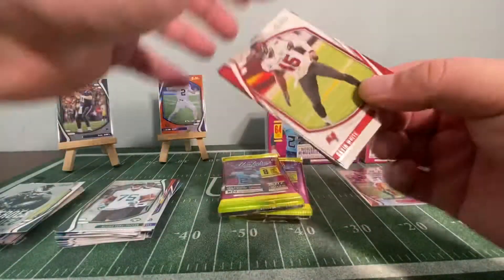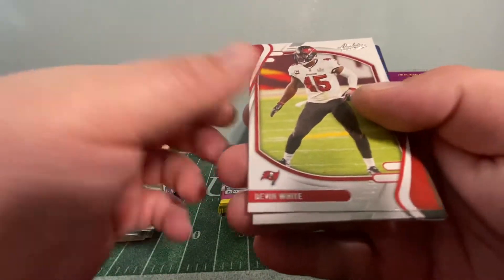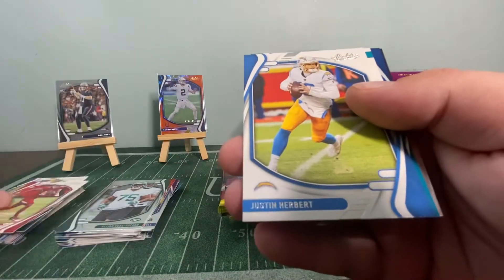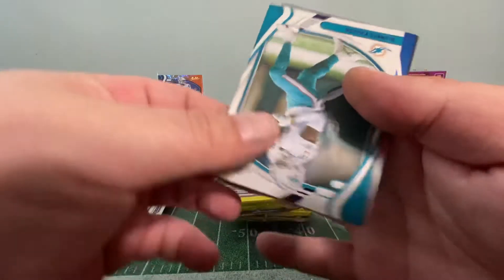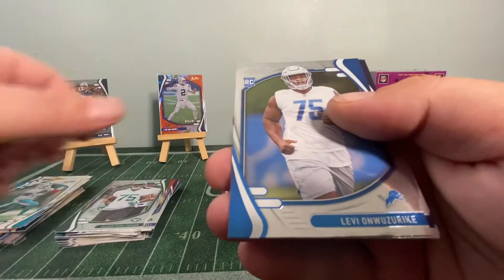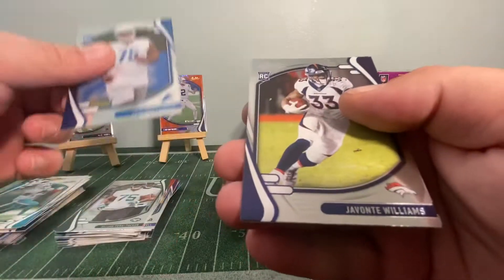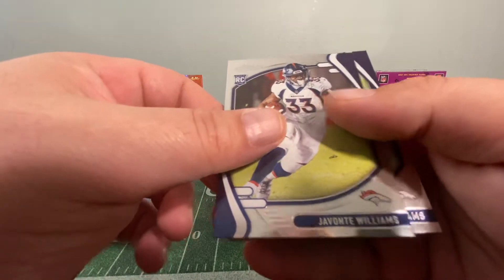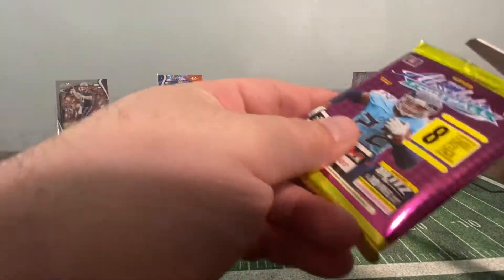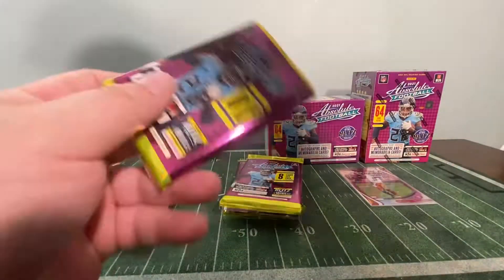Pack eight: Davin White, Aaron Rodgers, AJ Green, Justin Herbert, Devontae Parker, Onwuzurike, Devontae Williams, and Seth Williams.